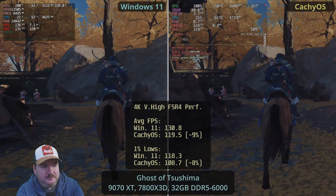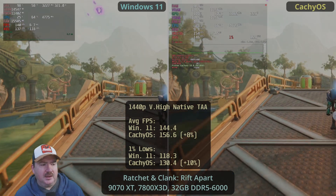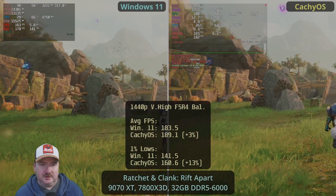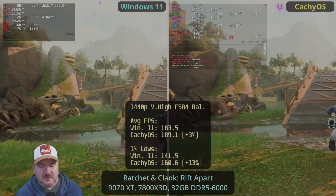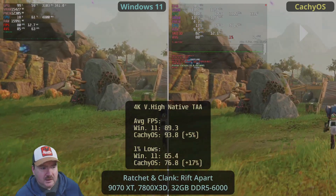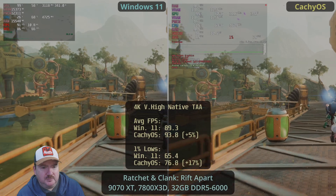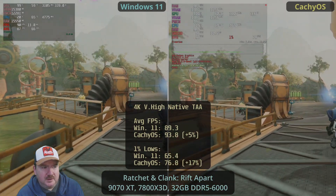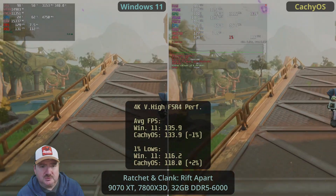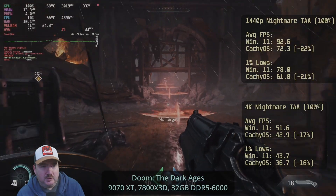Moving on to Ratchet and Clank, the last FSR 4 game we'll show. At 1440p native there's actually a decent lead for CacheOS. When we turn on FSR 4 the lead is still there — slightly less — but it's very playable. At 4K native, again a nice lead for CacheOS and it's a bit smoother as well. When we introduce FSR 4 at 4K, there's essentially nothing to choose between them — it's a tie, which is very impressive on both operating systems.